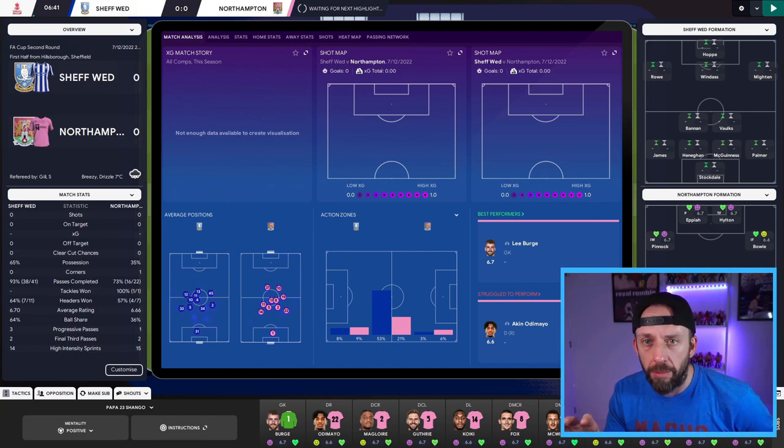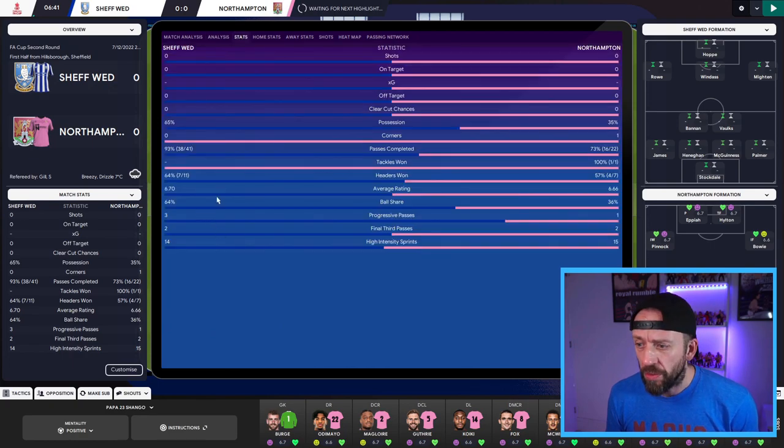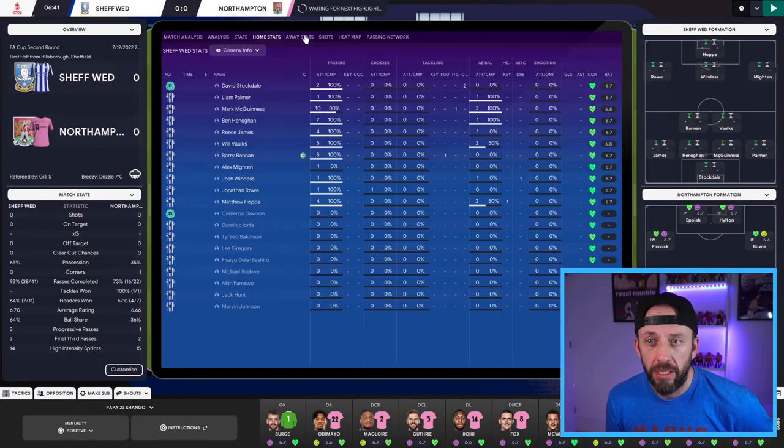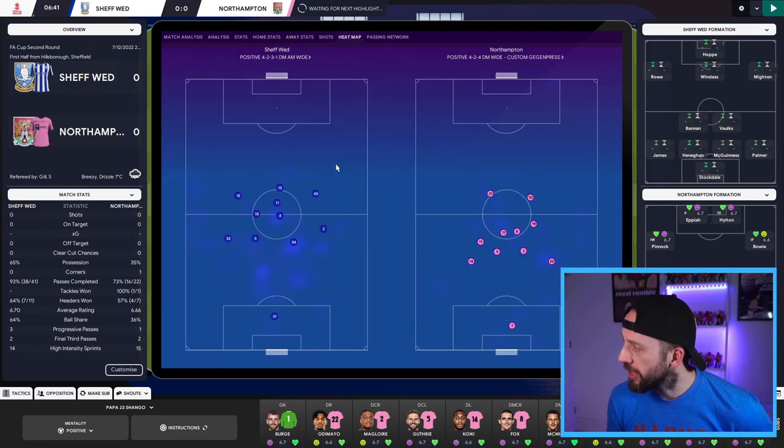You've got a full tablet there in the middle covering everything you need. As you go across the top, this is where it gets good. You go to Analyst and it'll show you what's been going on. Stats, including however you want to customise it down in the bottom corner. The big one for me is the player stats view. And you've got the big one that gets so much attention — the heat map, showing where players are as the game progresses.